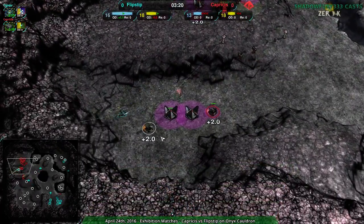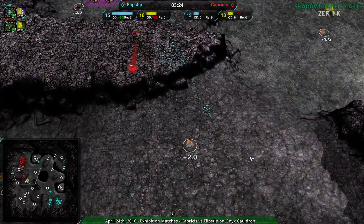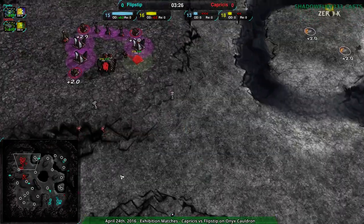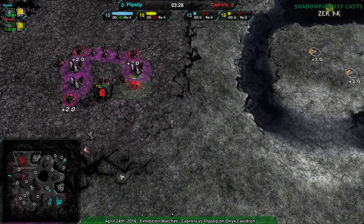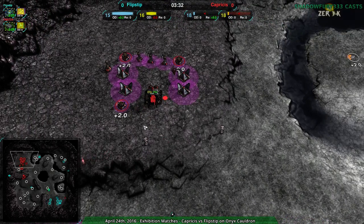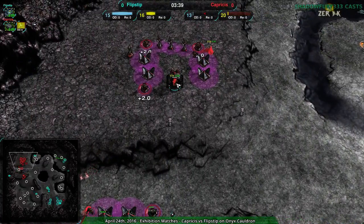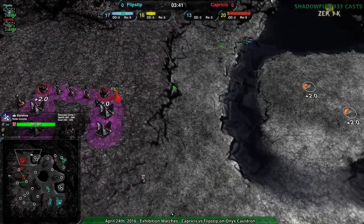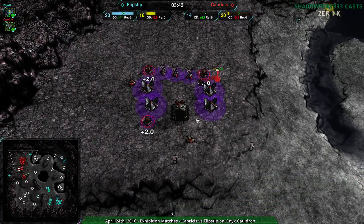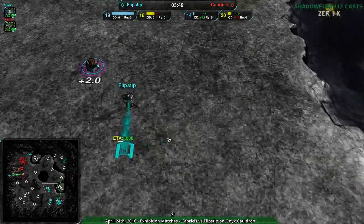This banshee got rid of a metal extractor. The gremlins are forcing Flipstep to respect Capricious a bit, but Capricious cannot expand very much right now — they're slowly expanding, building razors, building up defenders, and now building Zeus. I guess to stun out the banshees, that seems the most likely situation — or maybe if they're expecting a switch to heavier units.